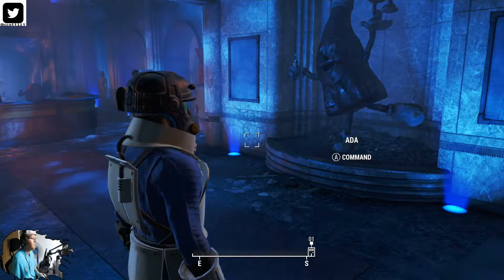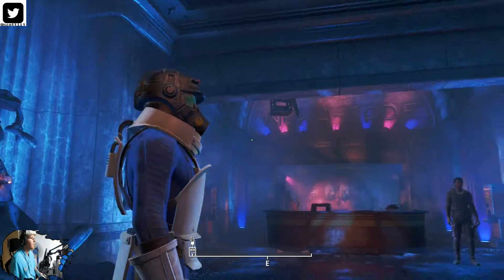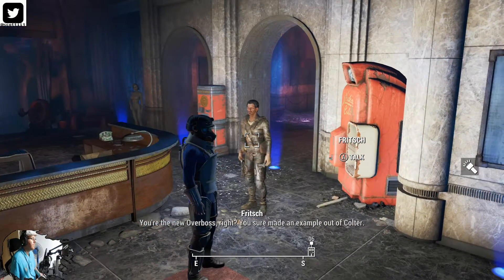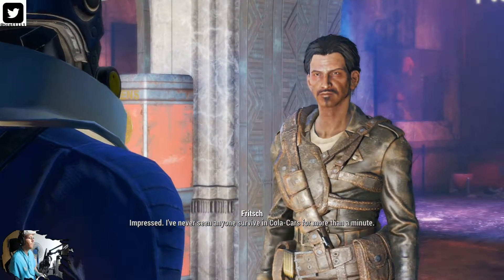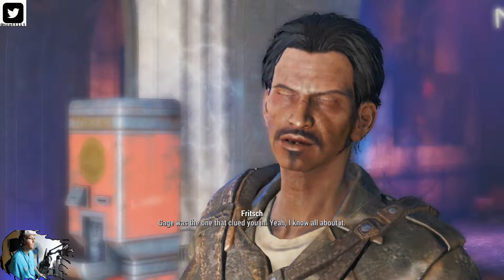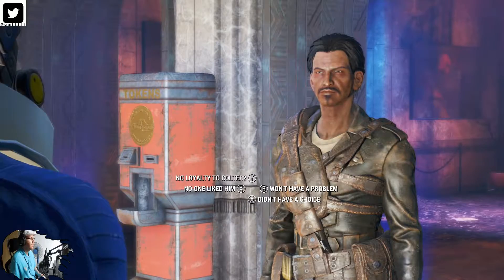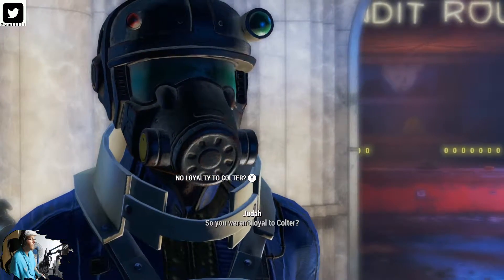Wow, the lighting now — this feels like a Bioshock kind of lighting. It's still kind of hard to see. An NPC says: 'I've never seen anyone survive Coulter for more than a minute — of course you did have a little help. Age was the one that clued you in.' Yeah, he did, because he was a mean guy.